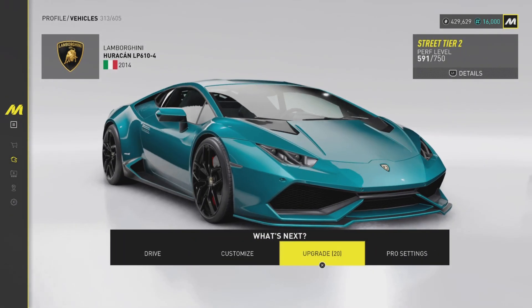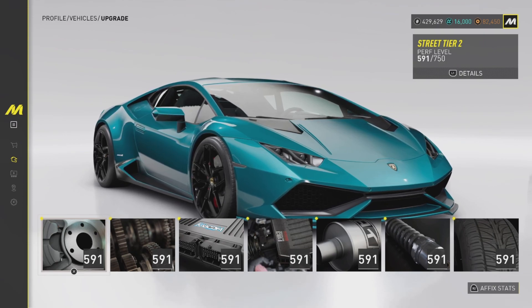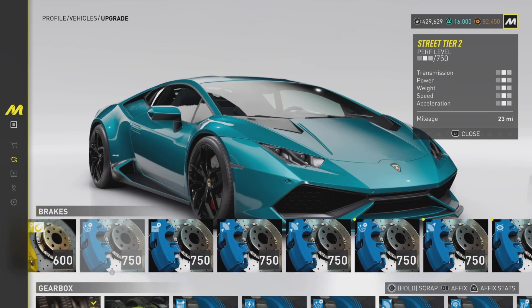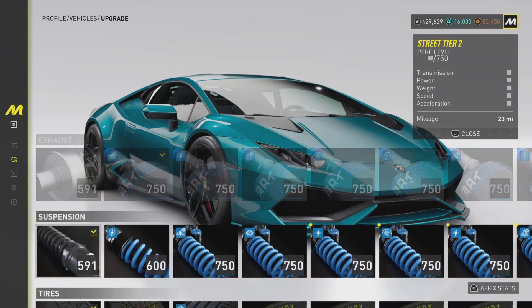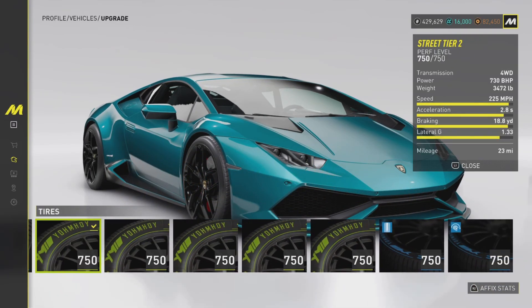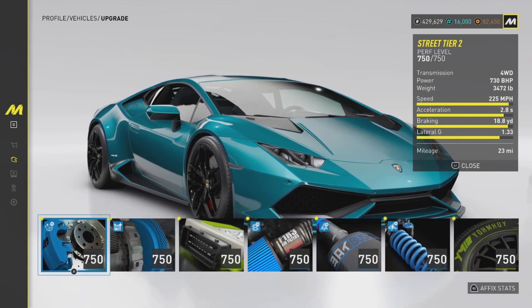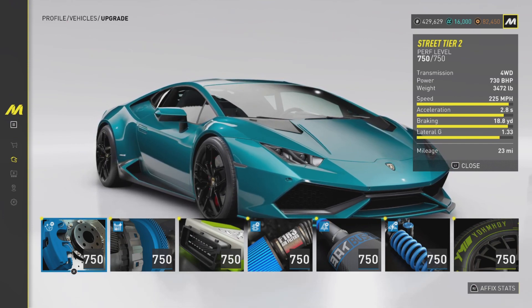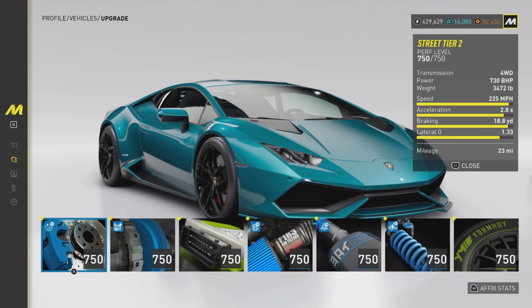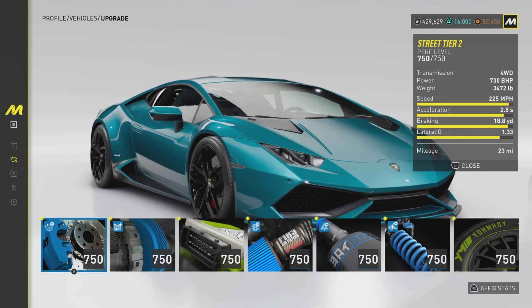Let's get straight into the performance. It is a street racing vehicle with a base level of 591, but we are here to put on the max parts possible. With all the 750 parts on it, it has a top speed of 225 miles per hour, 0 to 60 in 2.8 seconds, brake distance 60 to 0 is 18.8 yards, and 730 horsepower. This vehicle looks pretty good on paper.